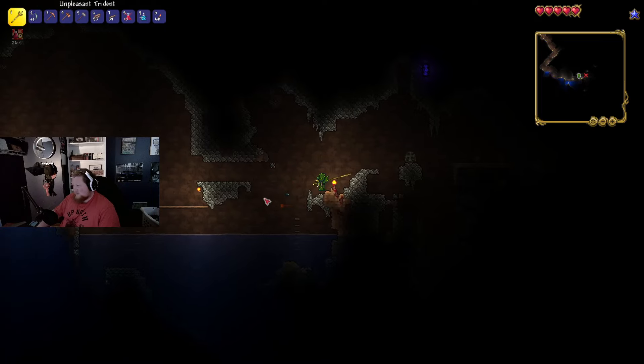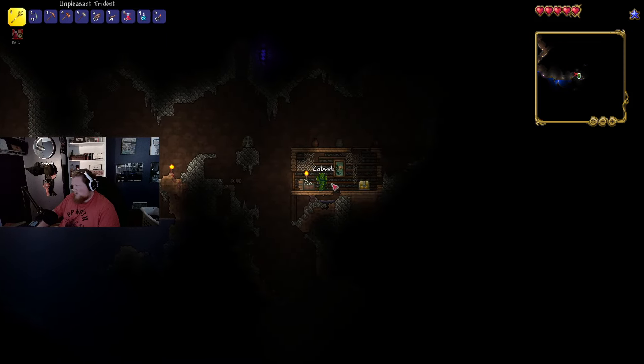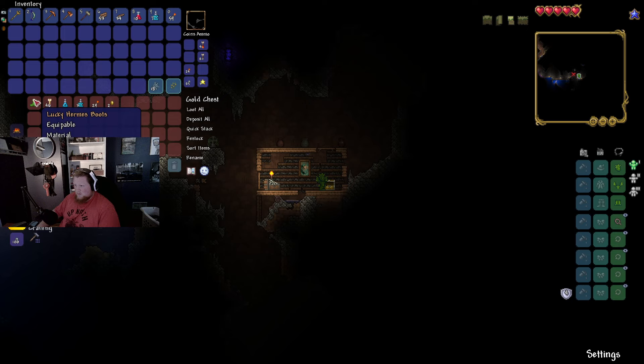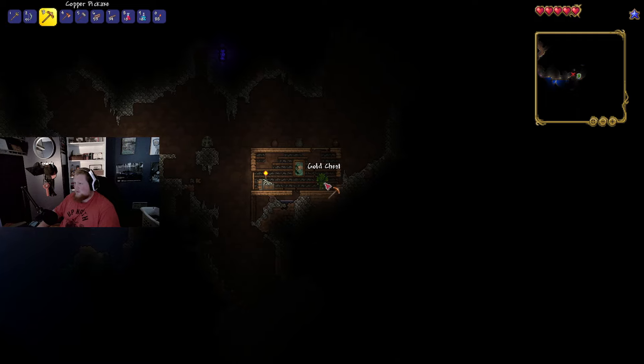We can't go to the chest until we're safe. Here we go, so we made it in here. Please give us something good. Hermes boots — that's actually a very good find. Also got some gold coins. Feather falling — okay, I can definitely work with that.